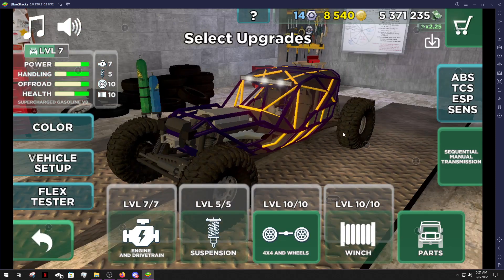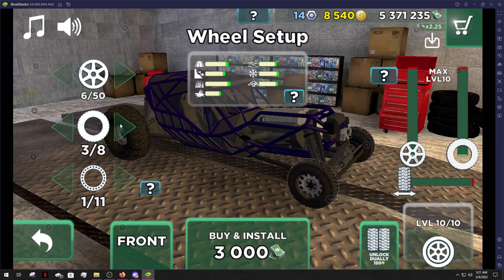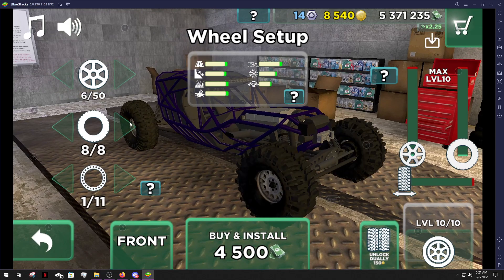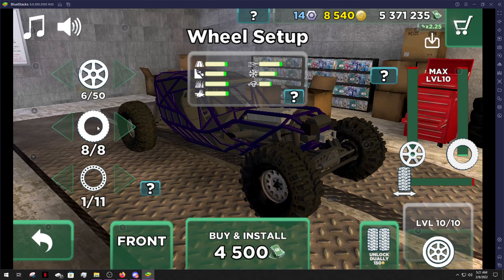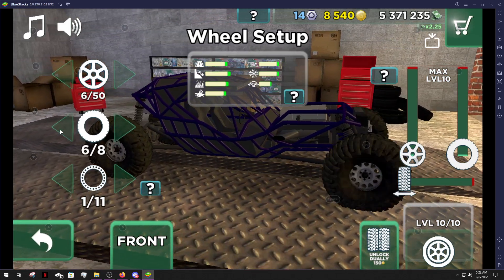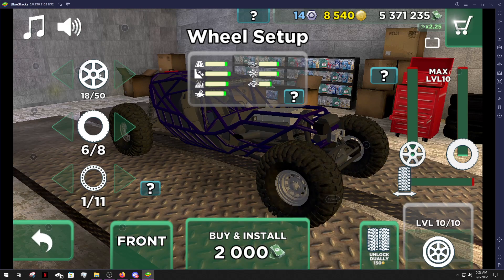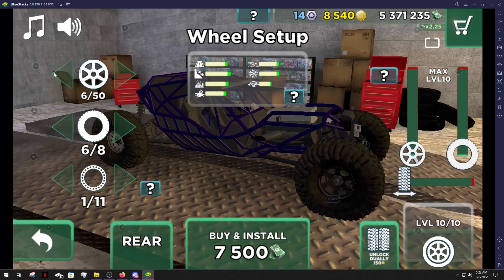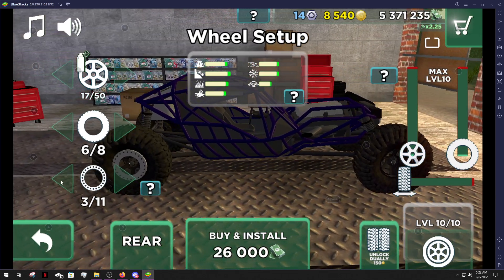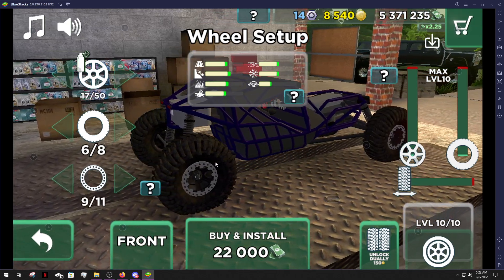Pretty much all we're doing today guys is just building up our rock crawler and we're gonna take it out and do something. We could just put the paddle tires on it — we'll do some boggers I suppose. Let's change our rim though. We should put... number 17. Number nine — I know there's more we can look at but I like number nine.